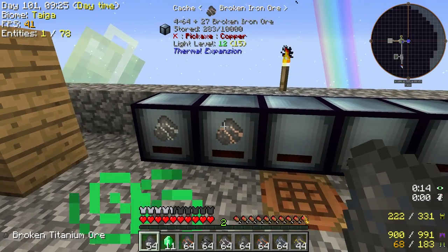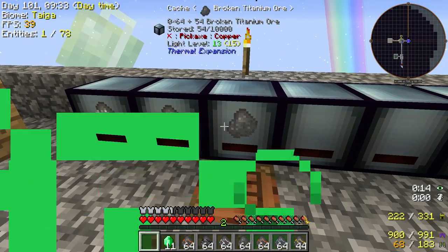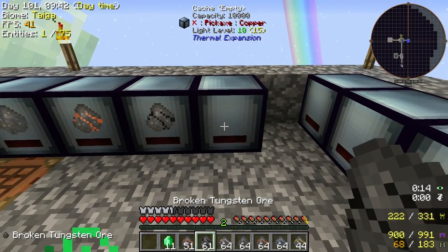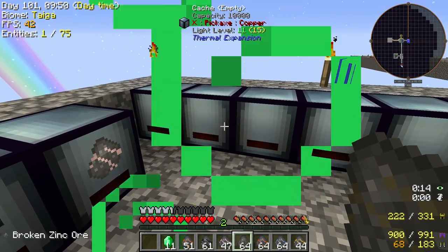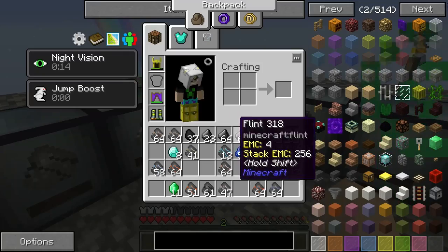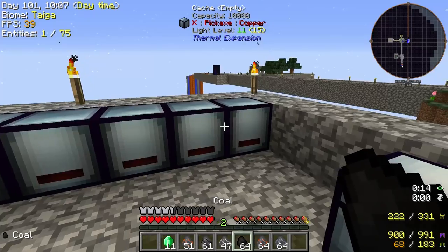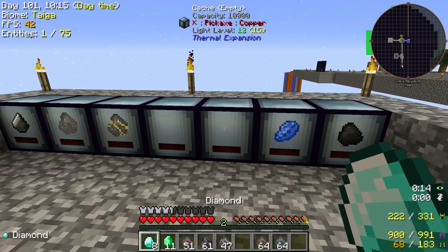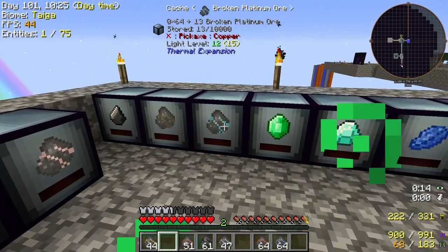I'll actually label it with the little sign at the top. Tin, broken tin, broken iron — this one's gonna be broken titanium, this one's gonna be broken copper, this one's gonna be broken tungsten, this one's gonna be aluminum, zinc. I'm gonna put gold here. I'm gonna put coal here cause coal is pretty essential, lapis lazuli next to that, diamonds next to that. And then platinum — you know what, we should move the gold down and put the platinum here.